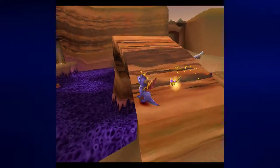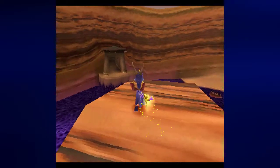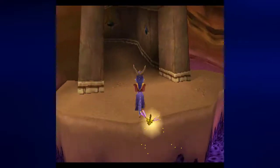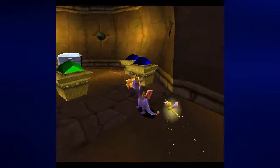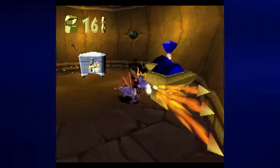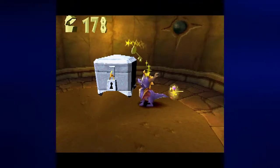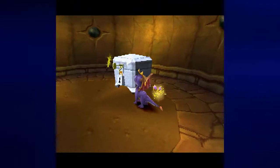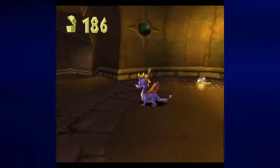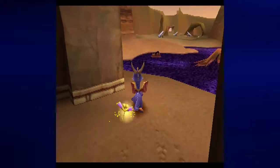I guess you just have to press start — I could have sworn there was a way to get everything to show up offhand, but I guess there isn't. Anyway, we have some jump chests and a key chest — might as well go ahead and open those. I think I may have missed a few, but I think I know where they are. It's more than likely going to be where I blew those chests open with a cannonball.